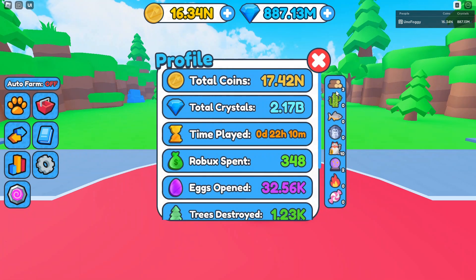You can actually see your ingredients over here in your profile or stats area, and as you can see right now we have all of these different ingredients, ranging from these ones called sticks all the way down to the candy ones. I'm going to show you guys where to get each individual one from.